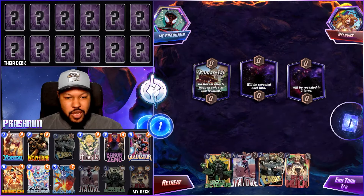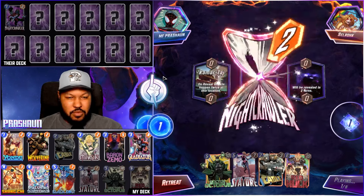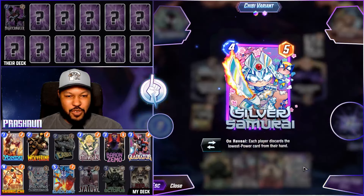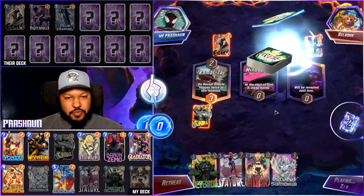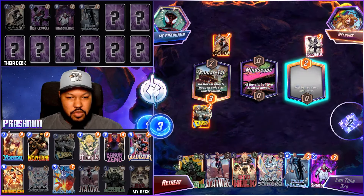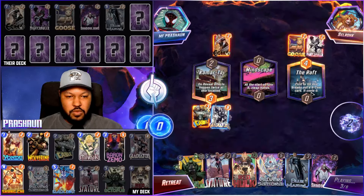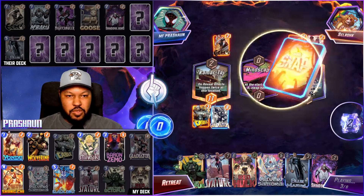Our first location is Karmatage, which is pretty awesome — I think we could probably snap. We snap! Mindscape sucks, you might have to play Silver Samurai. Blue Marvel, Shadow King — let's go. The Raft — let's go, Gladiator! This is a Cerebro deck.